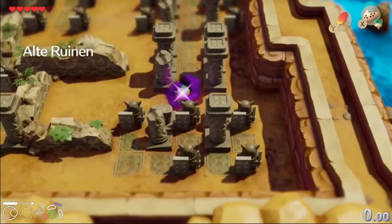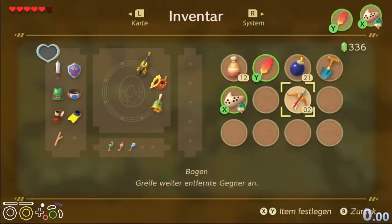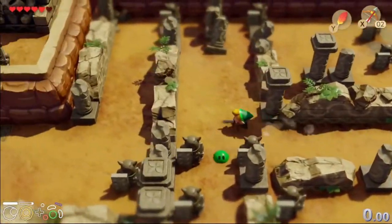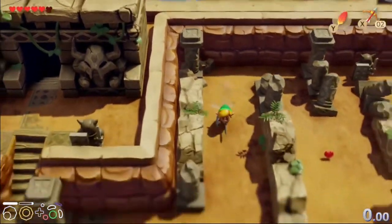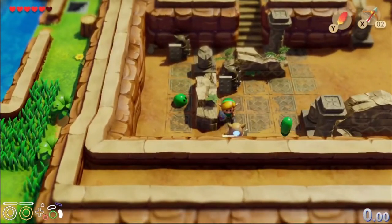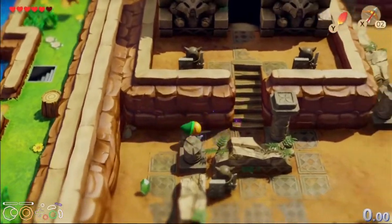Now, we're gonna be running into Armos statues. The only thing that we have that will kill them would be bombs and arrows. Bombs are pretty impractical, so we're gonna use arrows. Make sure to wait that little half second, otherwise your arrows are gonna go right through them because they're not hittable as soon as they turn. Wait for them to basically start moving.